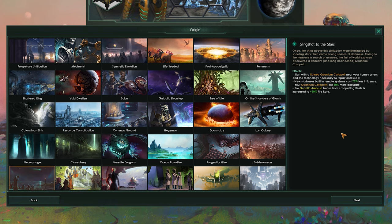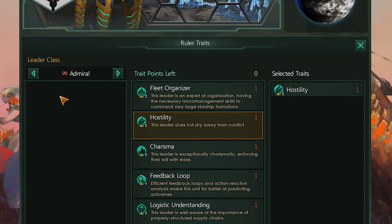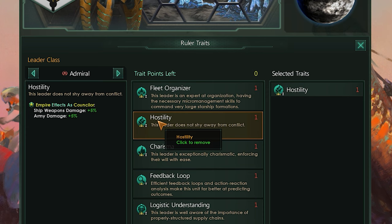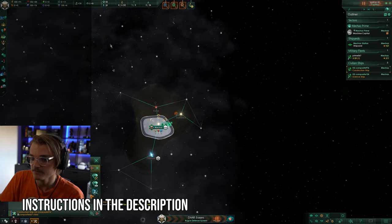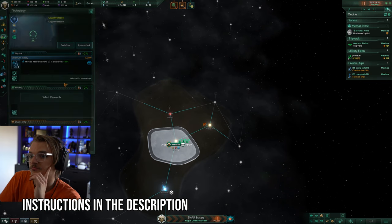That being said, I'm going to go with slingshot to the stars for that quantum catapult later on, to get us deep into hostile lands and take them down from within. Finally we can pick our ruler and their traits. We're going to go with an admiral since all we do is war — the more hostility on my leader the better. Whenever your faction is doing damage all of their stats go up. If you want this empire, you can find a link to the txt file in the description to copy into your custom empires list.